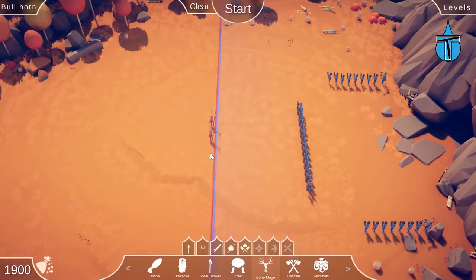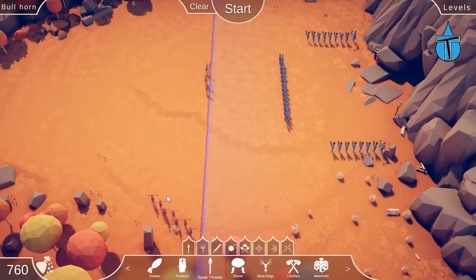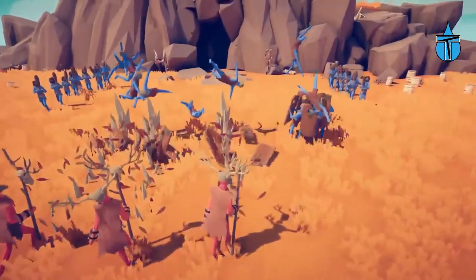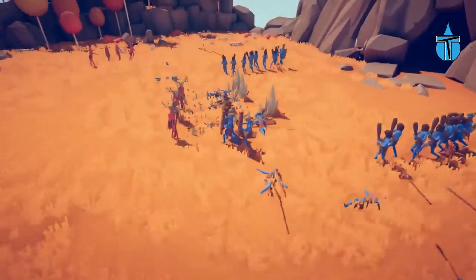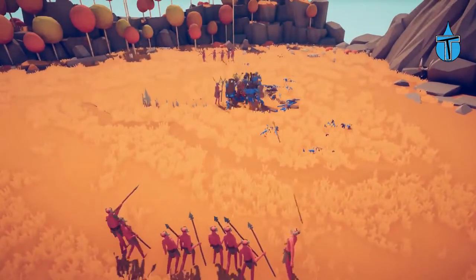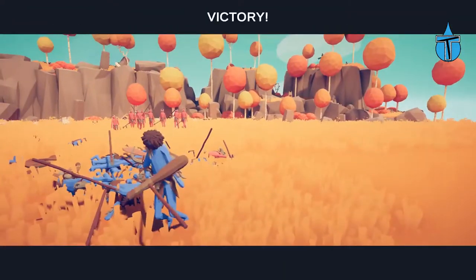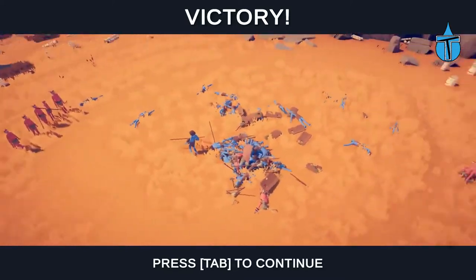What if we put in three stone mages — that should wipe out all of the shields — and then put the rest in as spear throwers? Let's slow it down to watch the stone mages, because the area damage is amazing. We didn't kill all the shields but the enemies are still attracted to the middle, which is good. Now we can attack from both sides with our spear throwers. We've got one person left — and we won! That was a very good strategy!